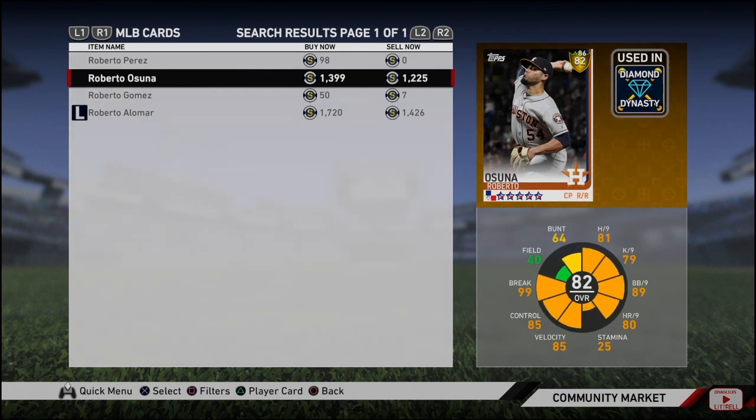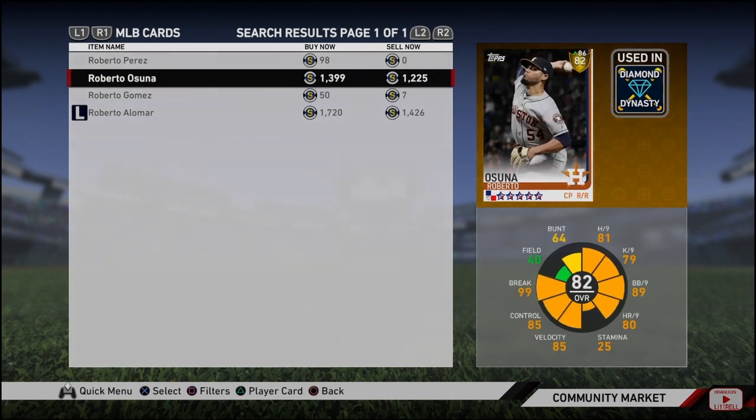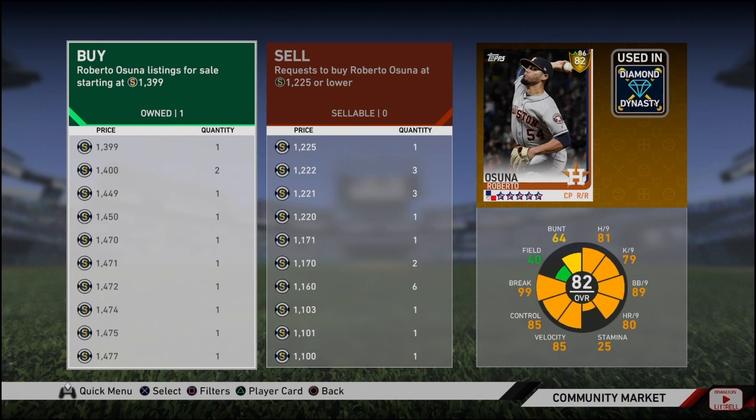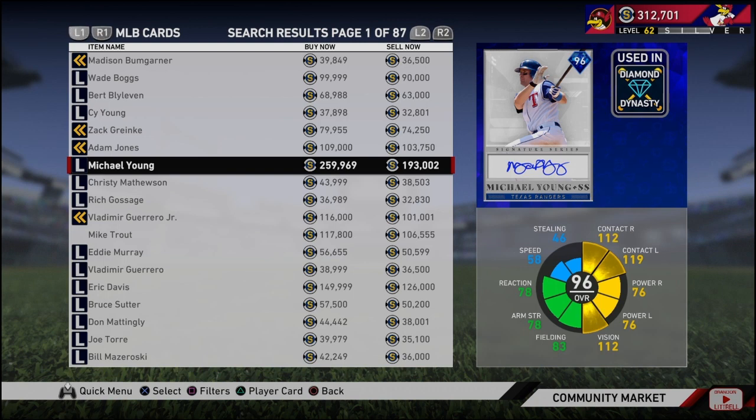Roberto Osuna. He's another one that's three away. It's kind of hard for closing pitchers to get there just because they don't have the stamina. You can tell all of his stats are super good, but just because his stamina is low, it's hard to get him to diamond. Roberto Osuna, 2-0, 10 for 10 on save opportunities, and a 0.52 ERA — that is dominant. He might not go up this update, but invest in a couple of these. He goes diamond, $10,000 minimum. If you got a lot of these, it's game over if he goes diamond. You're making so much money you don't know what to do with it. So that's the end of my upgrades.